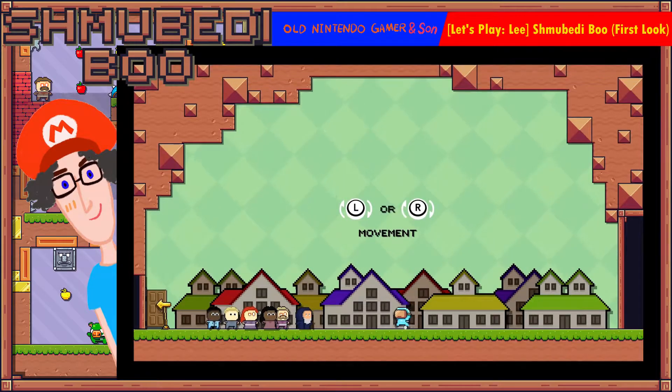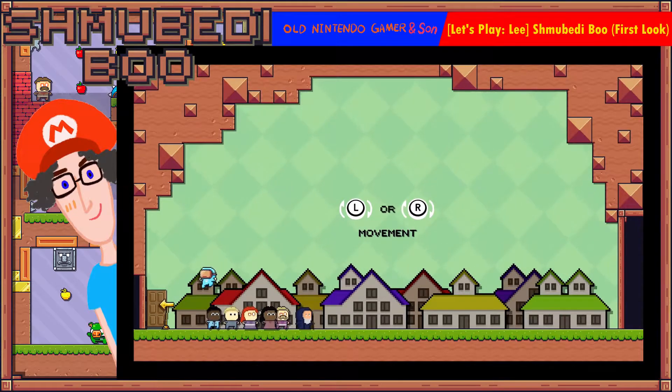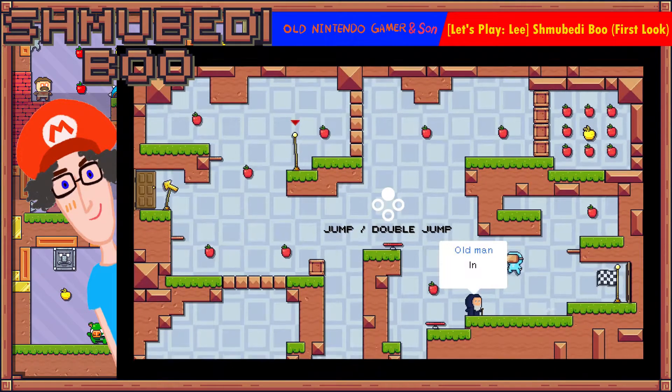I can use the right stick, left stick, or the D-pad to move. X is definitely jump — and there's a double jump as well. The bomb doesn't work yet, maybe I've got to collect them first. I finished the level and got ten apples — just teaching myself to jump.